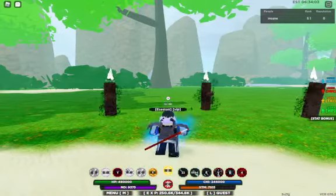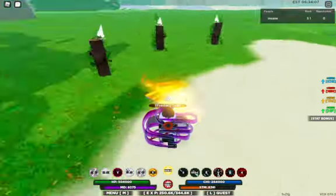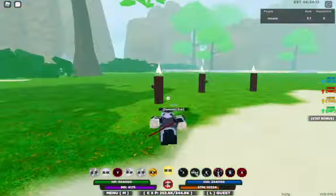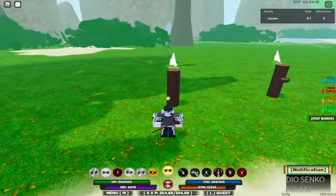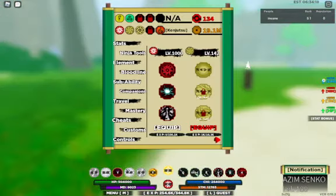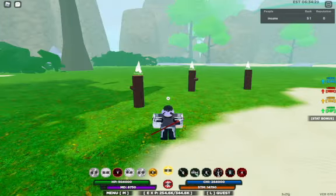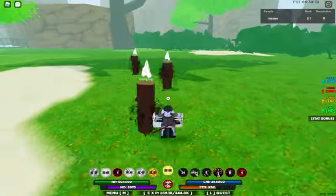Moving on to the second mode — this one gives you a skeleton effect that happens when you hit. The hit does fourteen K damage. The stats are plus two thousand eight hundred Chi, plus two thousand six hundred, plus two thousand seven hundred Tai, and plus two thousand four hundred HP. The move isn't really anything special.